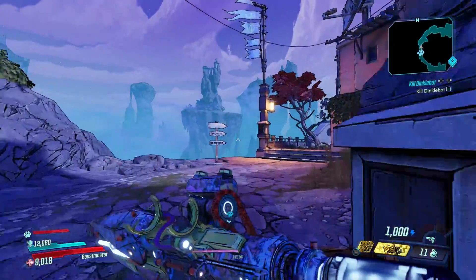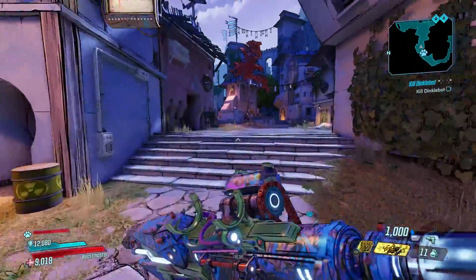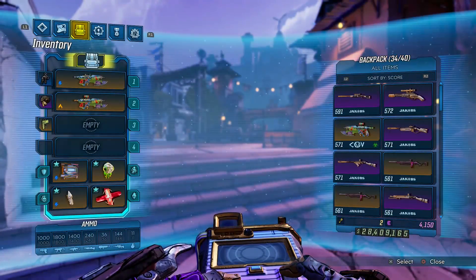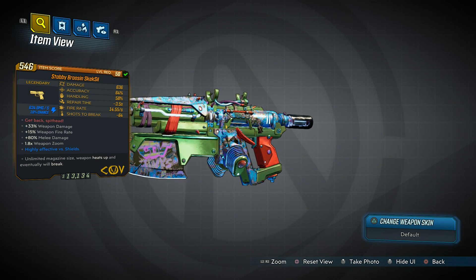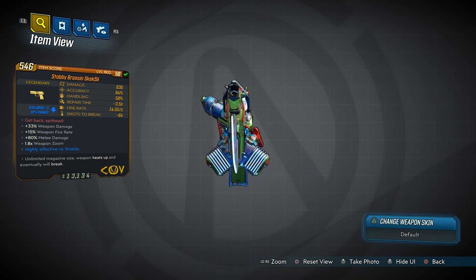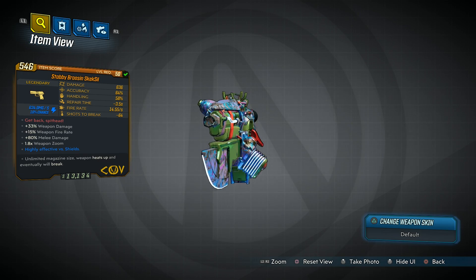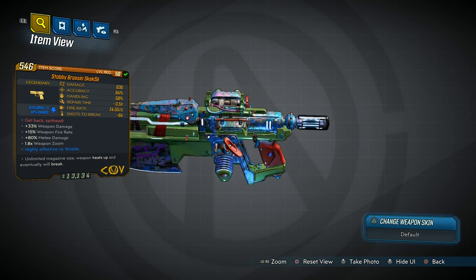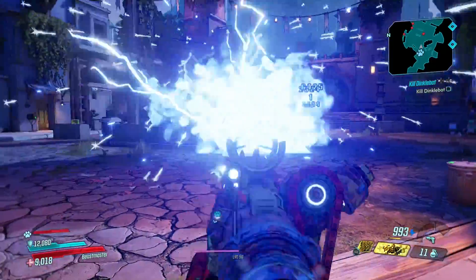We'll get into those parts later. For now, let's go kill some enemies and then let's talk about the gun. Actually, before I kill some enemies, one reason I really wanted to get this gun and use it was the red text — 'Get Back, Spithead' — and it is called the Skekskill. That is a reference to The Dark Crystal, an awesome movie growing up, and recently Netflix rebooted it with a prequel series, which I watched and loved too. So I'm pretty happy about this gun just being in the game.